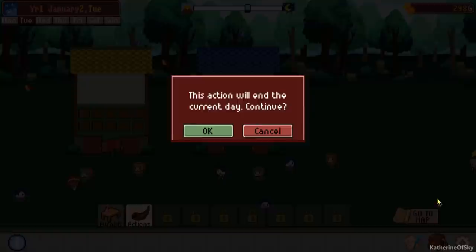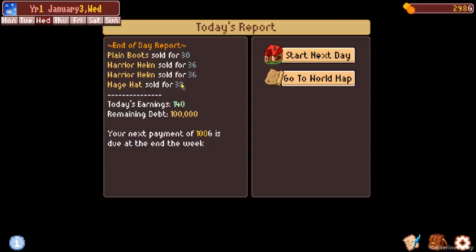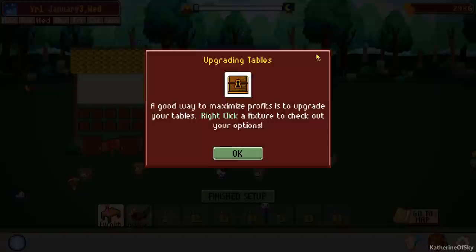When you run out of items you can click 'go to map' at the bottom to finish up early and head back to the map, or stay and click on random birds. I'm going to leave the birds alone for now. We've sold everything that we had, which is good. Today's earnings: 140. Remaining debt: 100,000. Next payment is due at the end of the week — so you've got to keep an eye on the calendar. The payment is taken on Sunday.